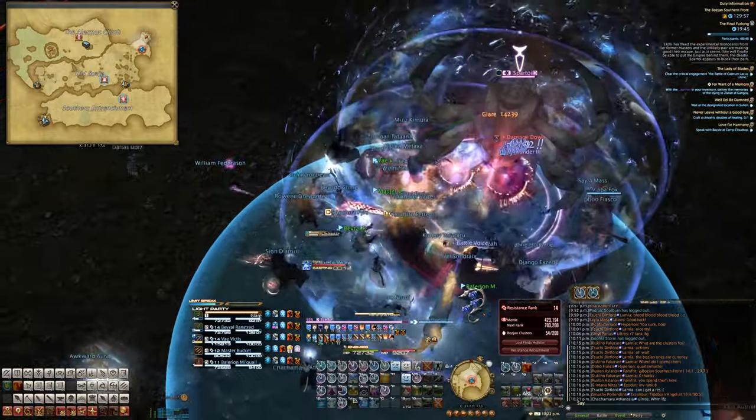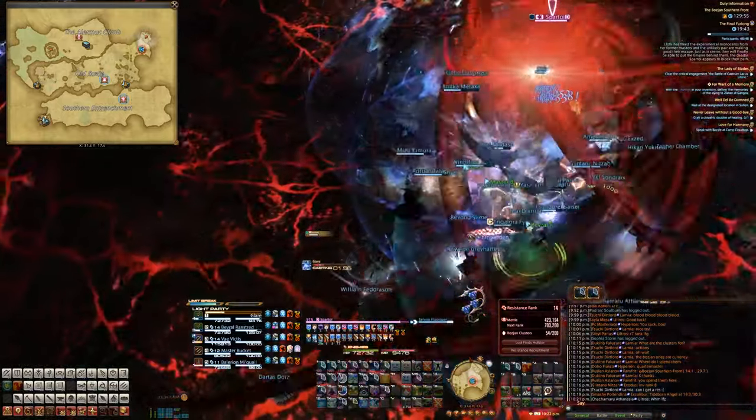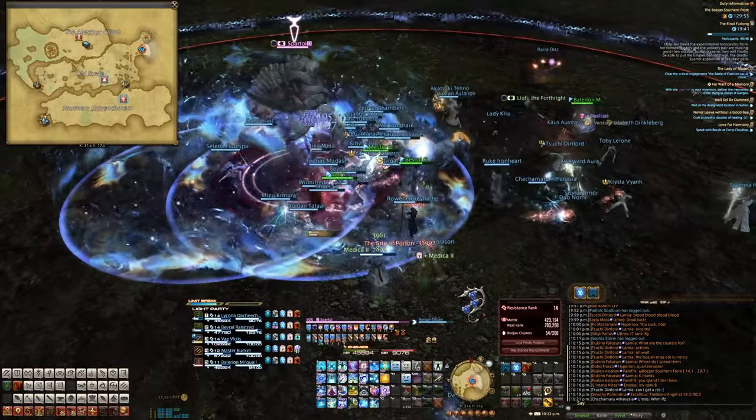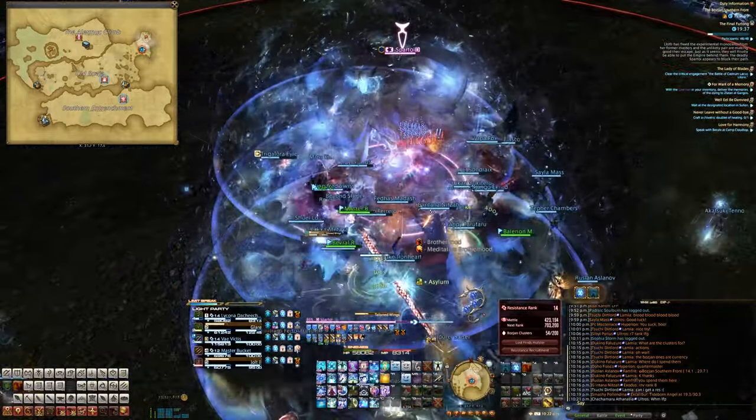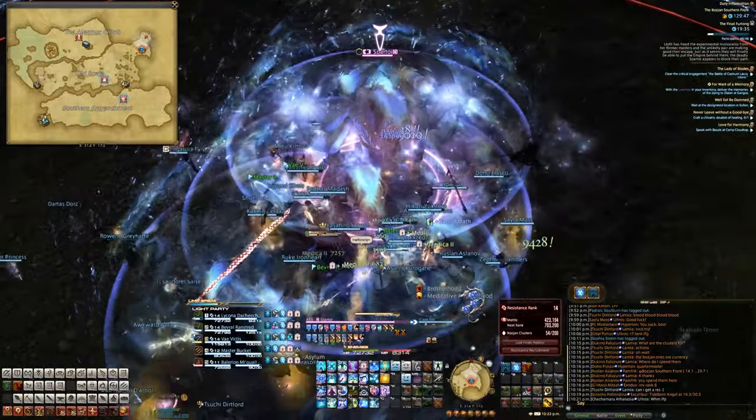We pull him to the middle. He casts like a raid-wide AoE, and then there's that little circle thing — I'm not quite sure what it is, but I think people inside it get a poison or something like that.